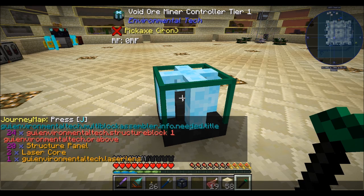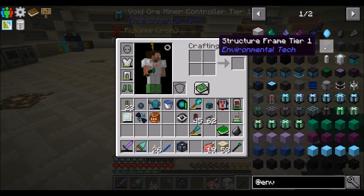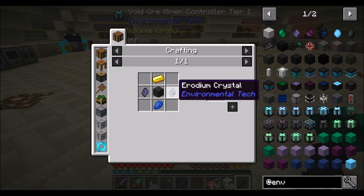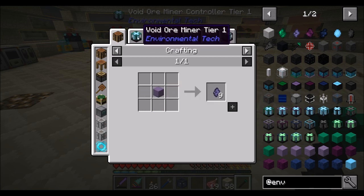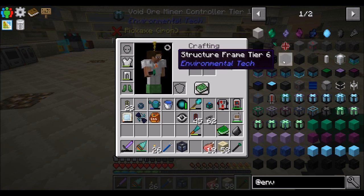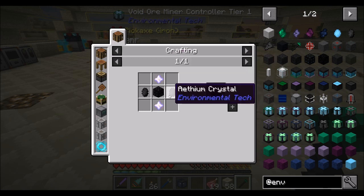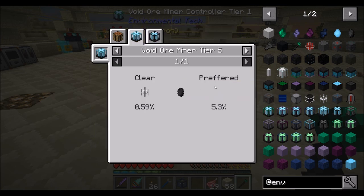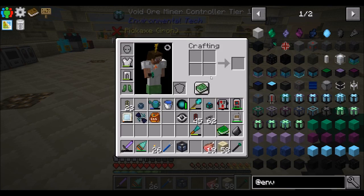This guy needs 24 structure block mark ones or higher. There are different structure blocks — a structure block frame tier 1, and then a structure block frame tier 2, which takes the tier 1 and upgrades it with a Rhodium crystal. As a reminder from last episode, you can only get Rhodium from void ore mining. So in order to get to tier 2, we have to make a tier 1, void ore mine, collect resources, and then make a tier 2. That goes all the way up to tier 5 or 6, which is relatively expensive — Eletheum crystals, for example, only come from void ore miner tier 5s.